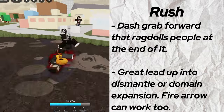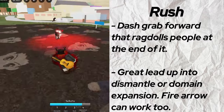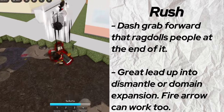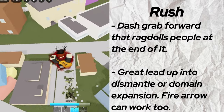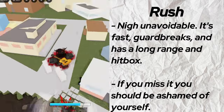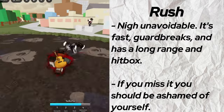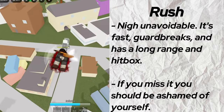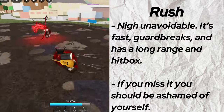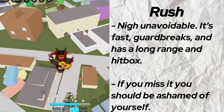Rush does a dash grab forward that deals high damage and ragdolls. This is great for getting a free ragdoll, because with that free ragdoll you can either use Dismantle to combo extend or pop your domain for a free kill. There isn't a lot of counterplay for this move and the hitbox is big, so you can use it in neutral to waste a ragdoll cancel, or land Dismantle or domain off of it. Since it's a guard break, if someone blocks in your domain you can use this to force them to stop blocking, guaranteeing that they die.